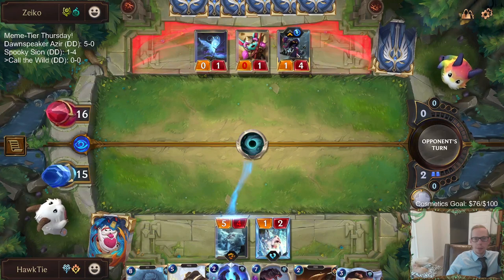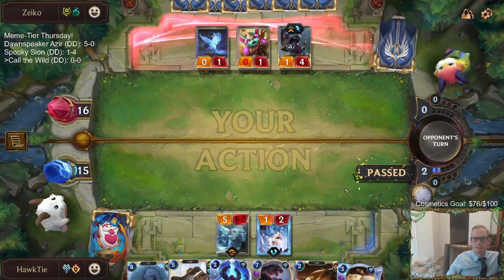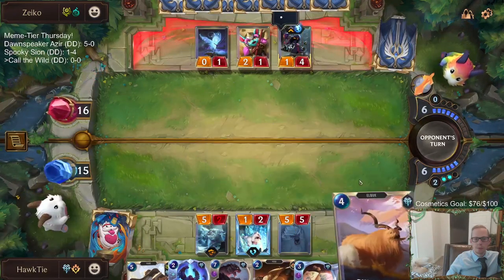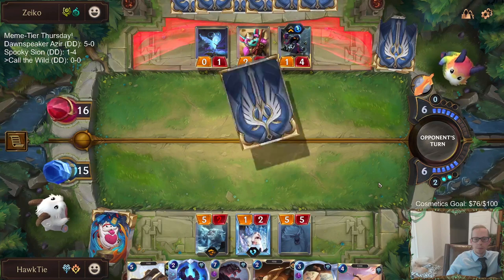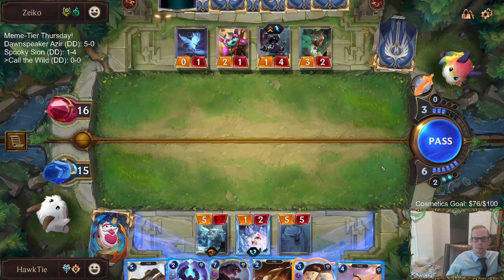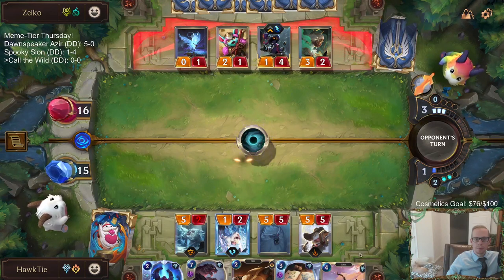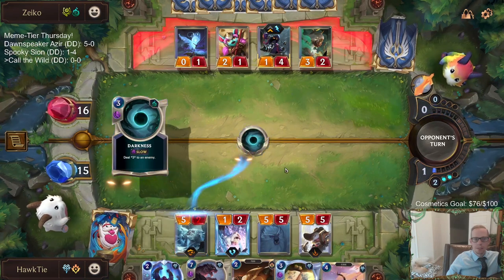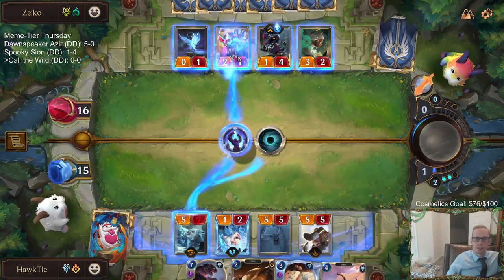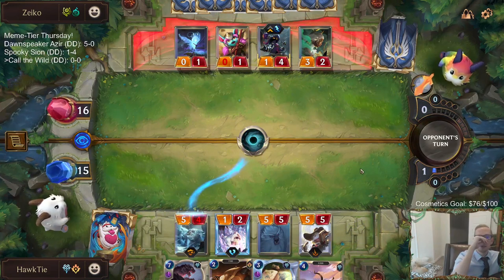Veigar is definitely going to be a problem, increasing the damage of Darkness. Basically I can either save - yeah, I think we keep saving. We're not playing the Tall Tales, because it has Overwhelm. Maybe I should just be playing the Tall Tales here and just accepting the Ancient Yeti's doom, considering they probably have Pokestick or Vile Feast.